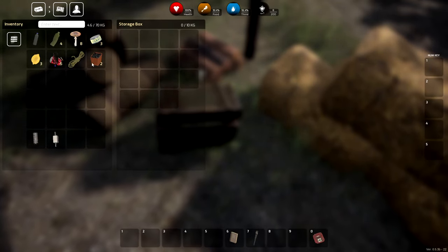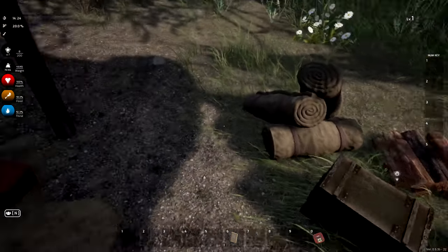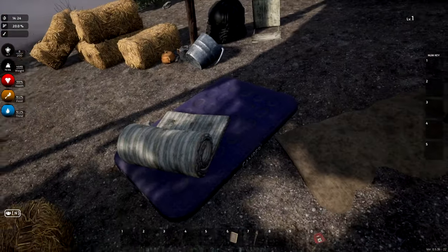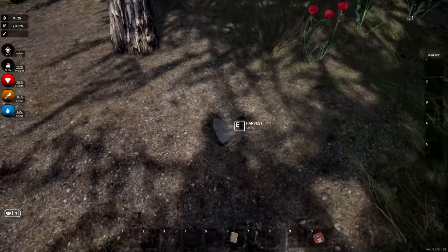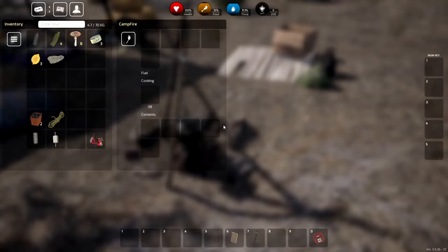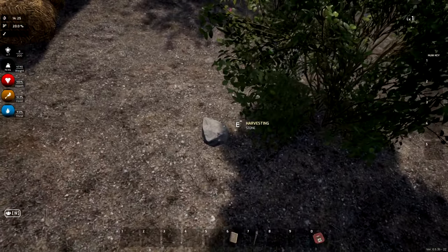I'm super excited to jump in though — I really like brand new survival games. We've got screws, rope, and rubbish sorted. The wood here we can't pick up. There are sleep bags but nothing in them. Got some stones — we can use those for a campfire and cook up some stuff. We have canned salmon so we might not need to cook that.